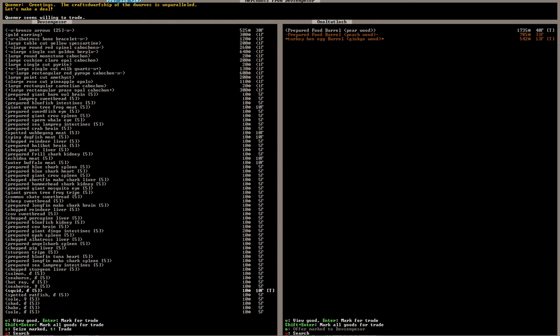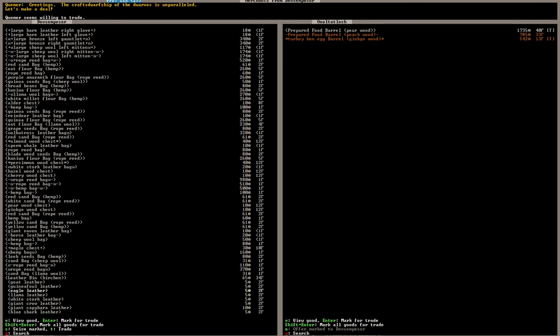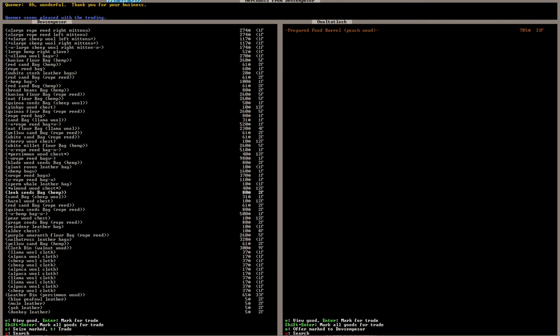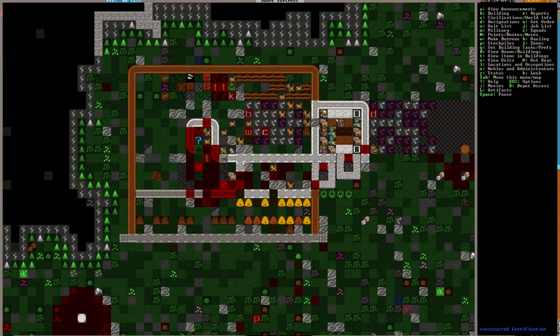We'll buy some squid — wait, no. We don't want an animal; we want the meat. Repaired bluefish intestines — that sounds delicious. Giant tree frog meat. Let's get down to about 500. Bracelets, earrings, arrows. I'll take your maple chest and your hemp bag. That's probably plenty — let me be kind of close. Trade! They seem pleased with the trading. Good. Go back home, buddy. Not really anything too fantastic out of that, but we got something out of it.